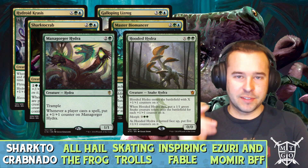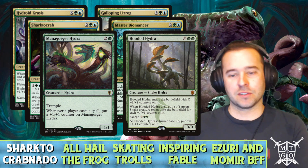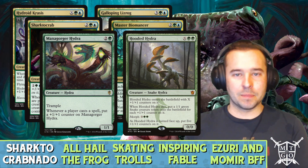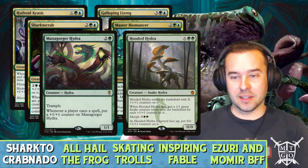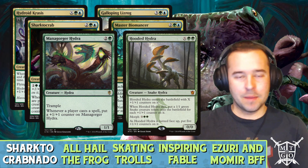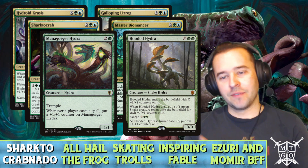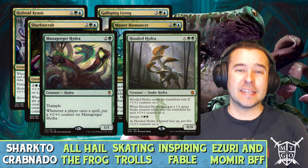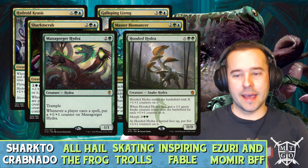We're also running some really good hydras in the petting zoo. Mana Gorger Hydra — plop it down on turn three. It counts for each player that casts a spell, so as soon as they're casting spells we get a plus-one counter on it, and it ends up having trample. Hooded Hydra — you can Bio Shift a bunch of counters onto it in response to a board wipe, and either way you're getting a ton of snake tokens on the battlefield.